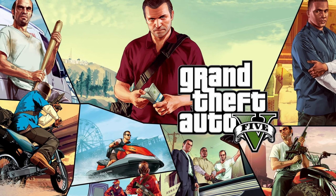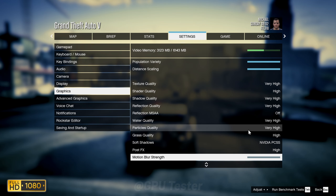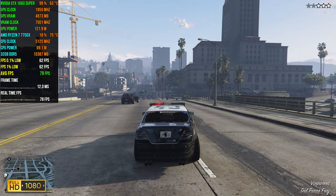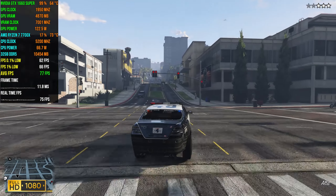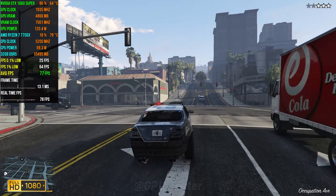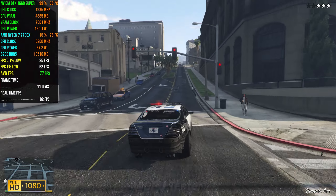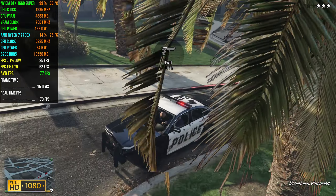The next game we have on the list is a little old but it's still as popular as any other game. We're going to be playing at 1080p using the very high quality settings, and I think we all expect it to run really well — and it does just that. It gives us 73 FPS average with 56 1% lows and 42 0.1% lows. I'm not going to lie, I expected a little more from the 1660 Super, but this is not bad at all.